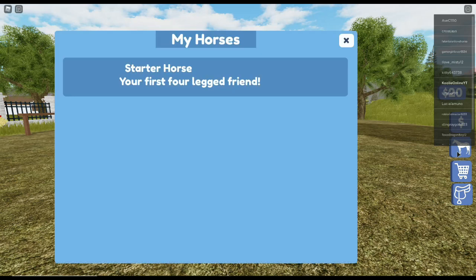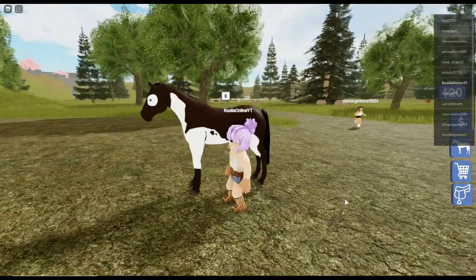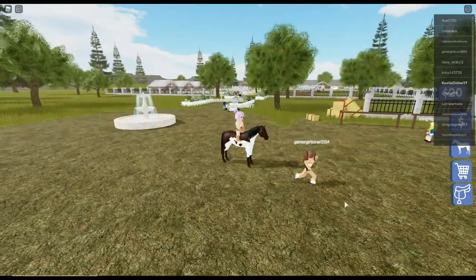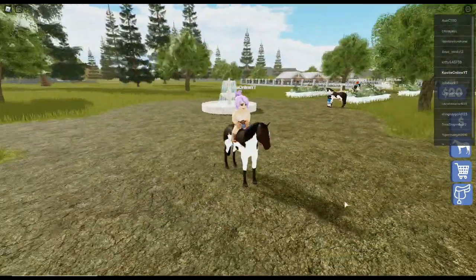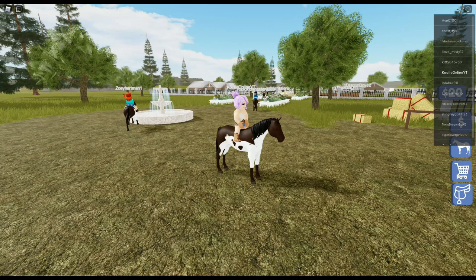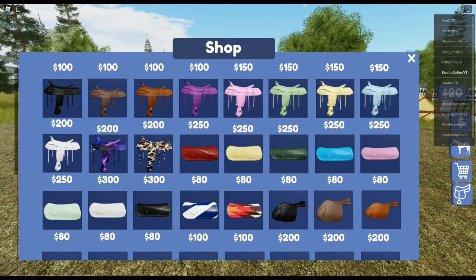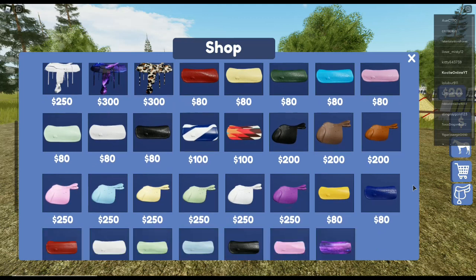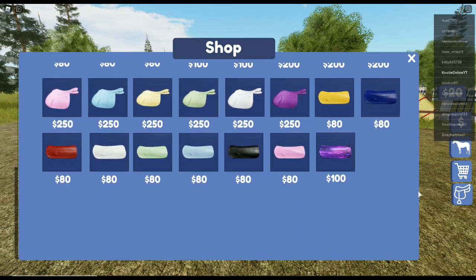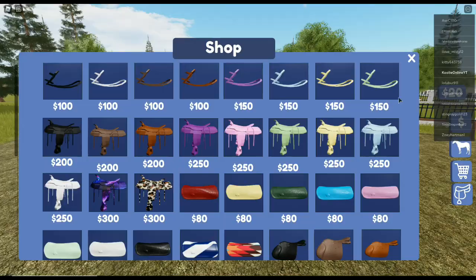Let's click on this horse. 'Start a horse - your first four-legged friend.' Oh, I get a horse? No way! I get my own horse straight away. Let's see what the saddle is - that's my inventory. And I'm guessing this is shopping. Oh, there's a Galaxy saddle! Are you kidding me? This is unreal. And there's a saddle pad to match. I've only got $20, so I'm going to have to start earning some money.